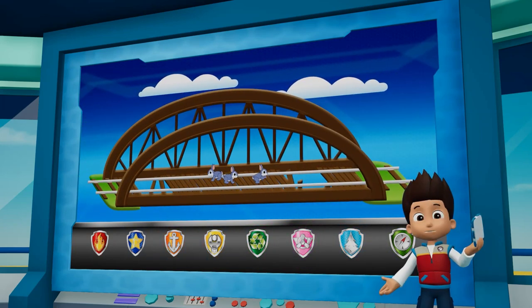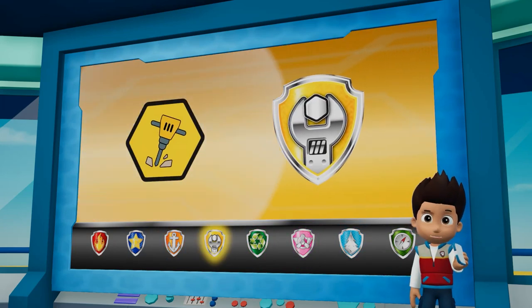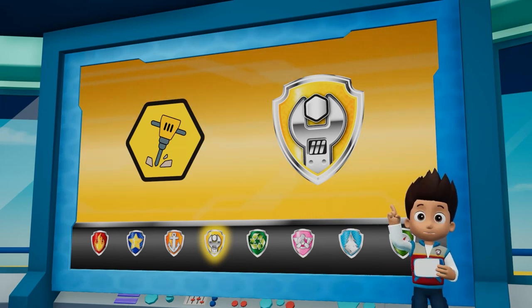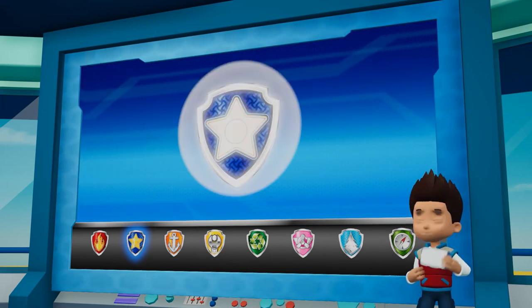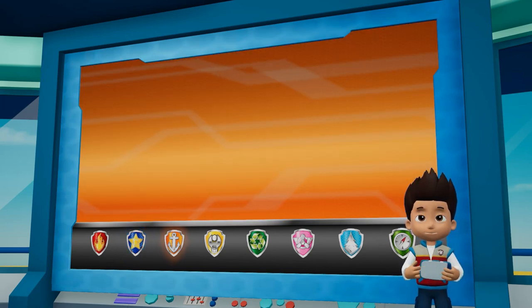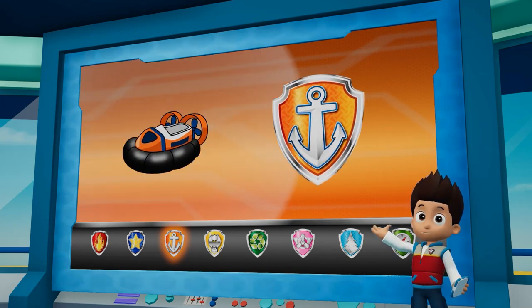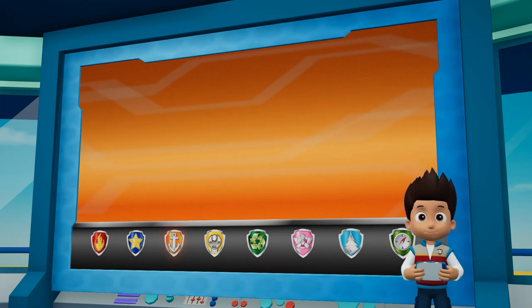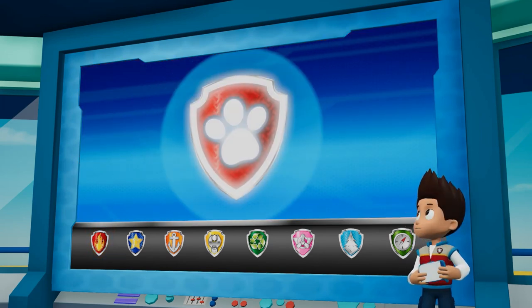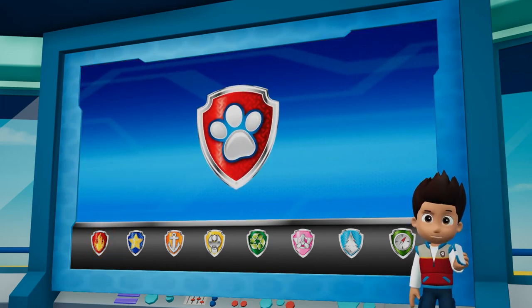Paw Patrol, Paw Patrol! We just got word that a family of bunnies is trapped. Rubble can clear the path using his jackhammer so that Chase can reach the tunnel. Chase can use his super sniffer to find his way through the tunnel and reach the bunnies. Zuma can help Rubble get across the river with his hovercraft. Marshall's ladder can help Chase climb up to the tunnel. All right, Paw Patrol, let's save some bunnies!